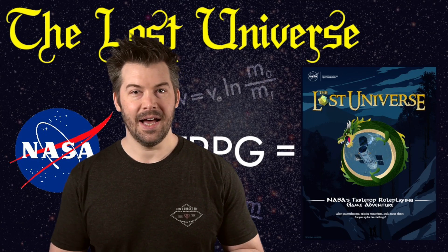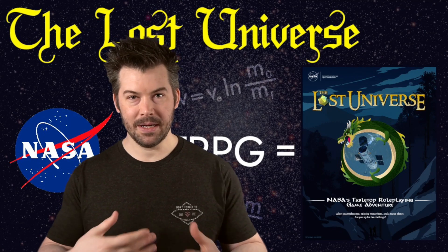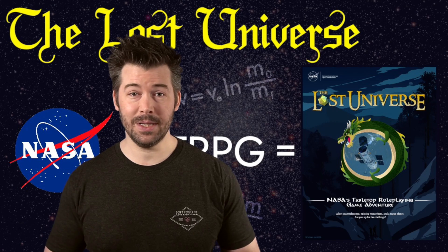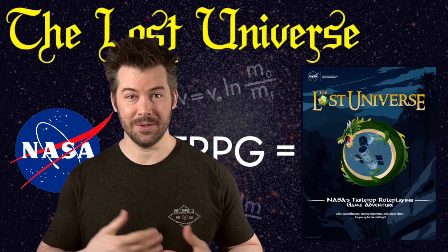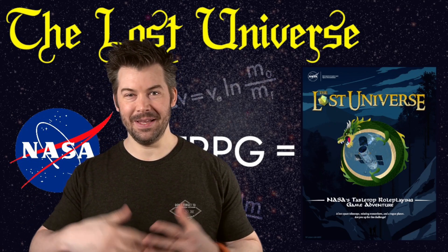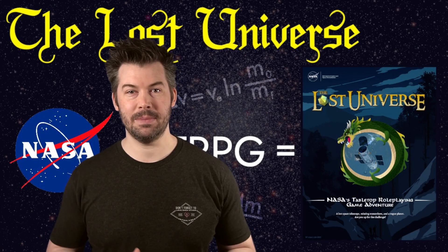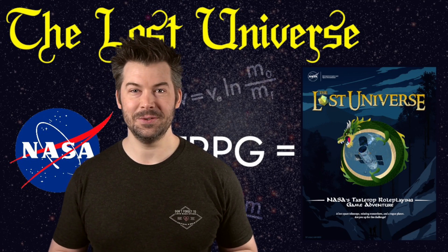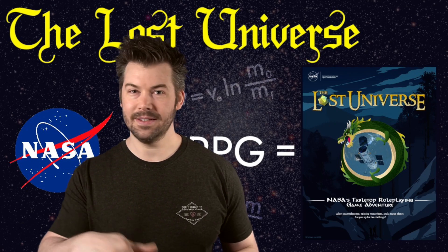The last tip is one I kind of already covered: I would strongly encourage you, even with a group of adults, to have everybody pick a person from history involved with NASA or Hubble — that's who you're going to be. Come and tell us some real facts about this person. Just read a Wikipedia article, come and tell us who they are, what they're about. Then in play, obviously do whatever you want — you can play them as oddball as you want. As a GM or a teacher, you could look up who might speak to your students — people that might look like them or come from a similar background. If you look, you'll find some. There are also some awesome resources actually included in Lost Universe.